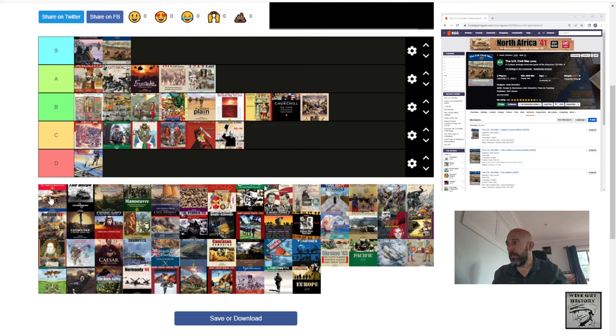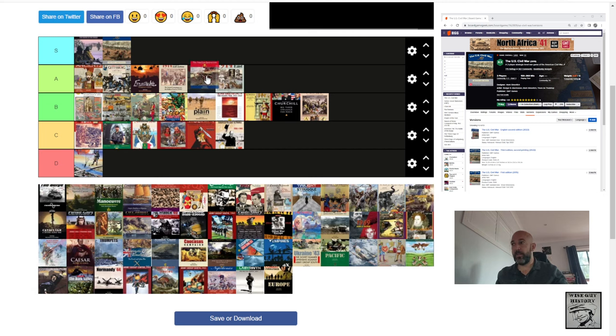Liberty or Death — another COIN game, very close to A tier, one of my favourites. I've got Fire in the Lake up in A tier, but one of my friends doesn't like this theme much so we haven't played it as much as others. Probably deserving of A tier, but it's going B tier purely because we haven't played it as much. I've really enjoyed this — probably an A- experience for me, but putting it in B tier.